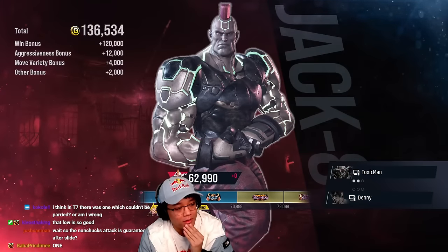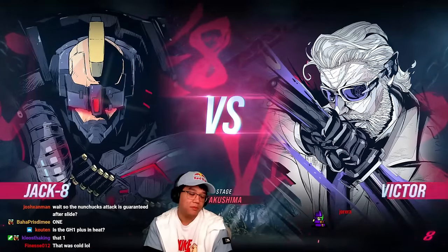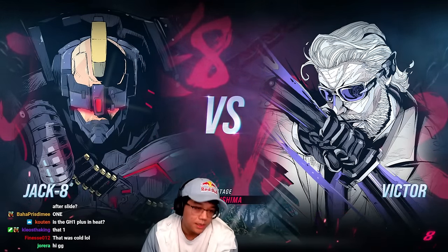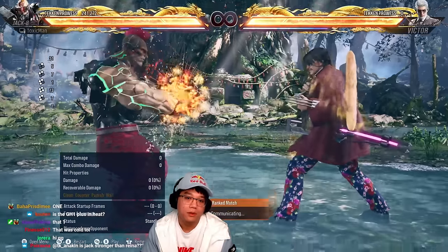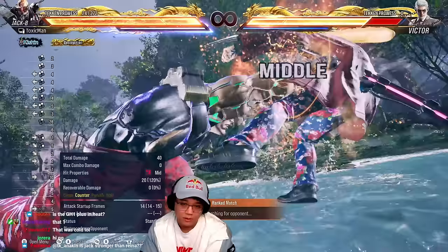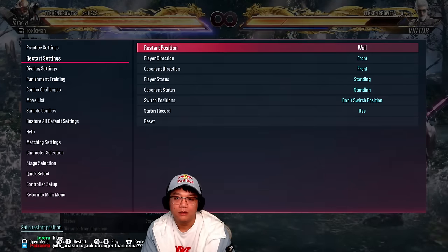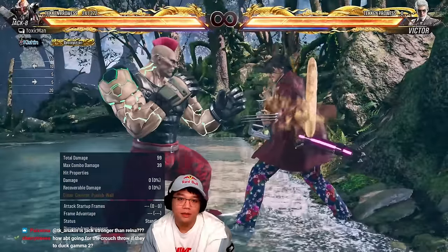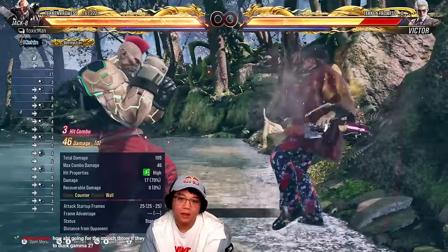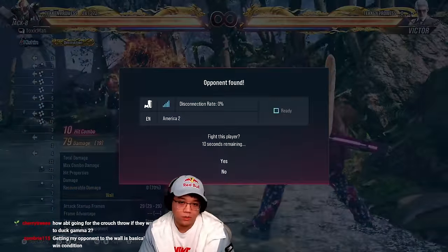I didn't get to go crazy on the wall like I wanted to show you guys. But yeah, this kick is plus 14. Because of the pushback, he has to do his long-range move. But on the wall it's nasty — you can do four one one, which is 14 frames, and get the full combo. That's what you're going to see.